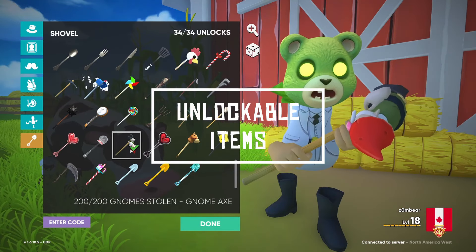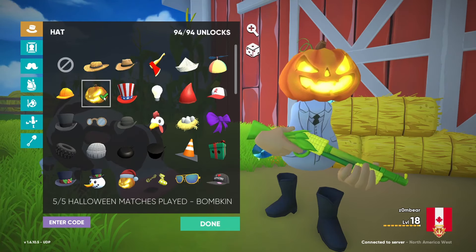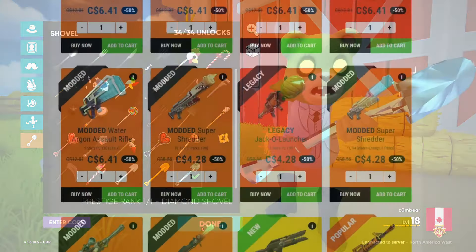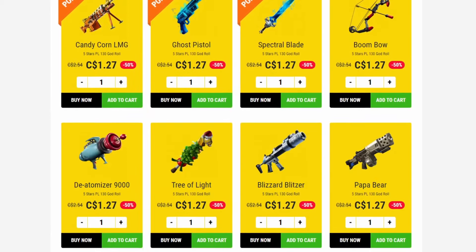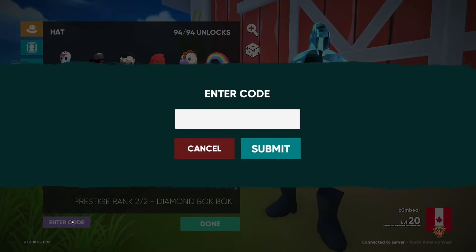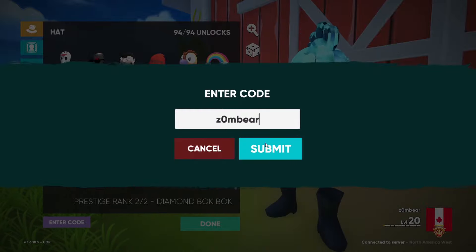Unlockable items. There are lots of in-game items to unlock already, and more are being added all the time. And remember, there are no in-game purchases or microtransactions, which means you unlock everything just by playing the game. There's also a bunch of hidden codes that you can use to unlock additional items as well.